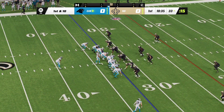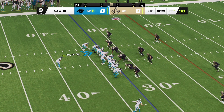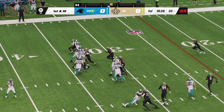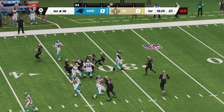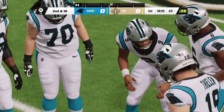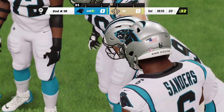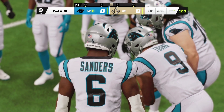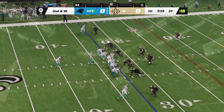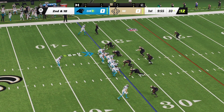In Saints territory now, first and ten down at the 33. A give running left — it's Sanders — and just no chance of turning the corner. He can only get back to the line of scrimmage. Second and ten coming up. Looked like he was trying to bounce it outside, but no success. Sometimes you have to take it to another spot — the defensive pursuit was there and just ran him down.